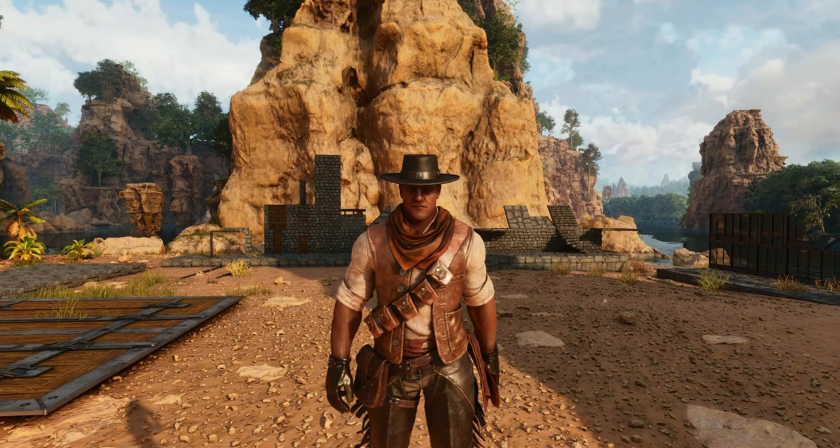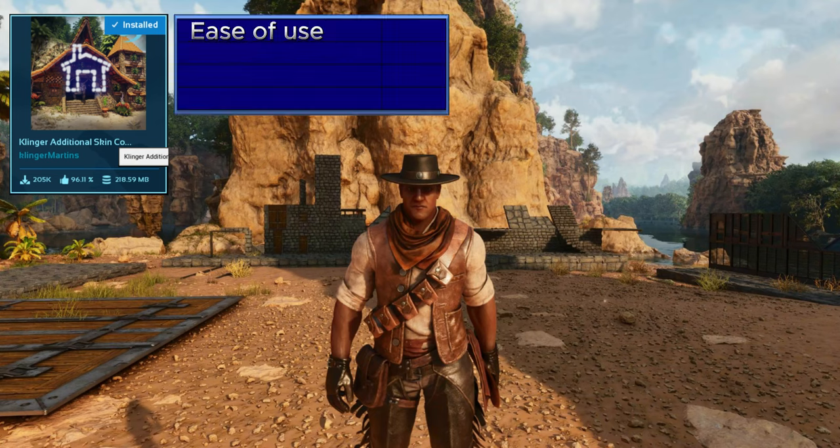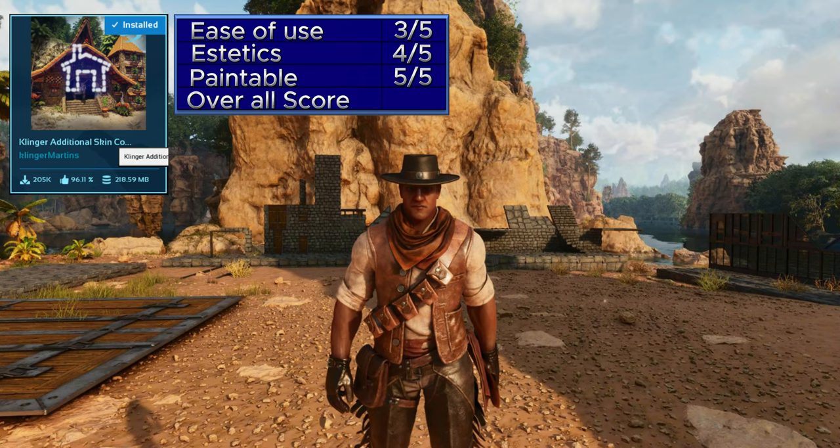Now to grade the Clinger's Additional Skin Cosmetic Rustic Building mod. Ease of use: you have to bounce between skins and can't put them on your taskbar, so I give it a 3 out of 5. Aesthetics: it's very beautiful but a little flat, so 4 out of 5. Paintability: all skins are paintable and zone-dependent, so 5 out of 5. Overall, this gives the Clinger's Cosmetic Rustic Building skin mod a score of 12 out of 15.